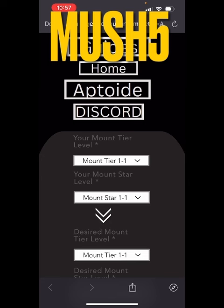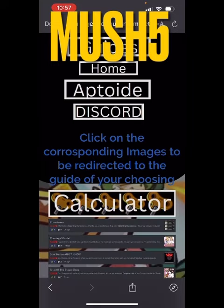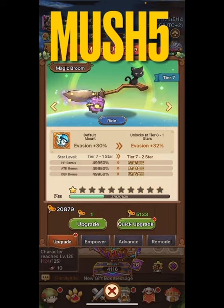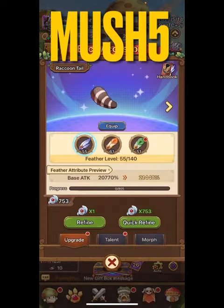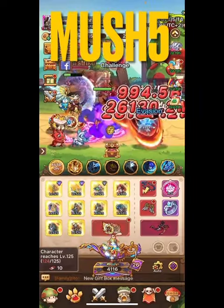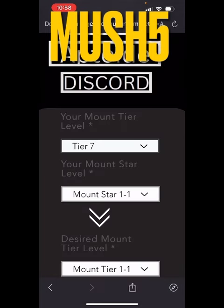If we go over to the website — legendofmushroom.net — it's free. On the home page there are all sorts of links: about us, Aptoid, guides. Let's go to guides and then the calculator. This is the mount calculator, made by Cory, who has built tools for basically everything in the game — wing tokens, feather coins needed per level, relics, and more.